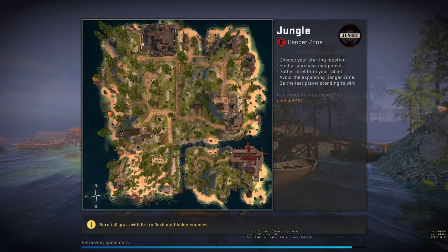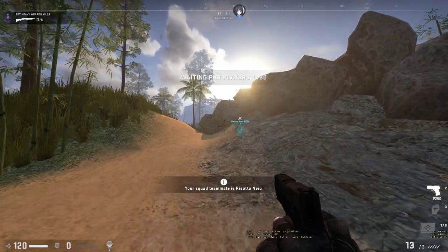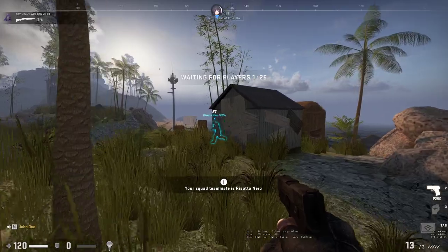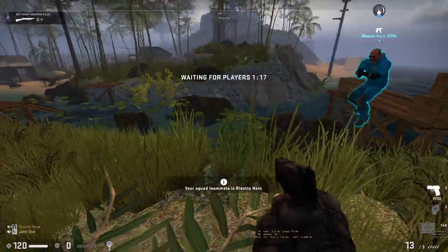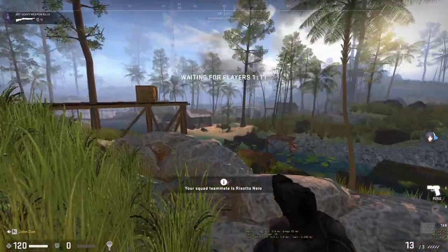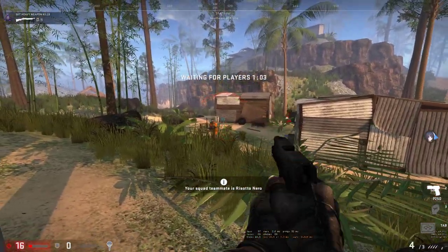Jungle jungle — it's a community map created by something like that. Okay this is crazy, I don't have a partner. Oh wait, I have Risotto — hello Risotto! Hello, are you here for the mission? The five kills with the heavy guns? Yeah, me too. Let's hope that we will be lucky.